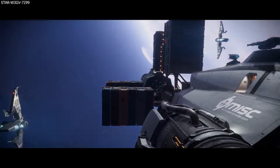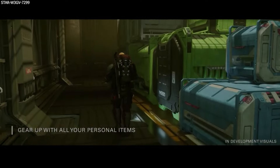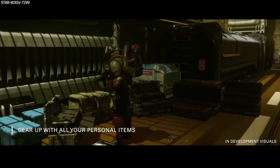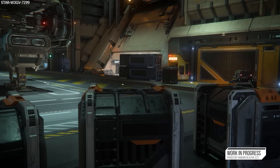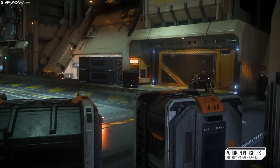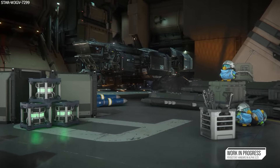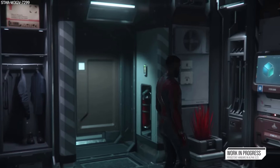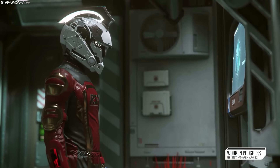One of the bigger changes in 3.24 compared to previous builds is inventory. How we interact and organize our belongings is changing forever, including everything from cargo to items to ships. Freight elevators will introduce a new mechanic for retrieving and storing larger items, hangars will be instanced, ships are spawned via the ship elevator, and item banks are replacing local inventory. Plus they've introduced hover trolleys and hangar decorations.